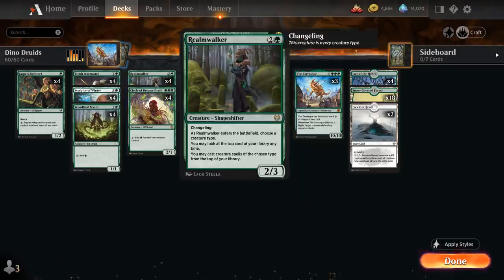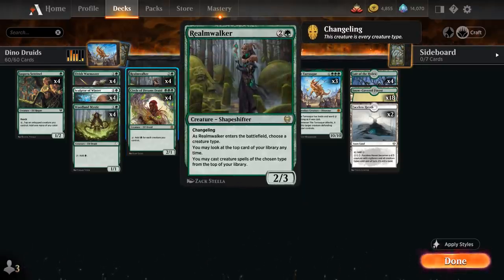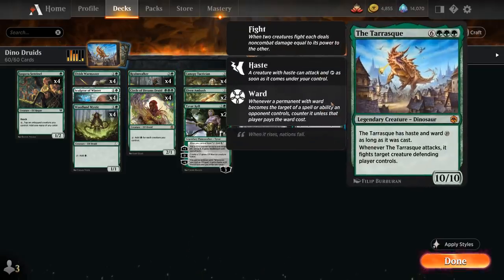We also have the full playset of Realmwalker as one of our card advantage engines — a 3 mana 2/3 changeling that has all creature types including elf. As it enters the battlefield we choose the elf creature type, and then we can look at the top card of our library at any time and cast creature spells of the chosen type from the top of our library. If we ever find a second Realmwalker, feel free to name dinosaur instead so we can potentially cast the Tarrasque off the top of our deck as well.